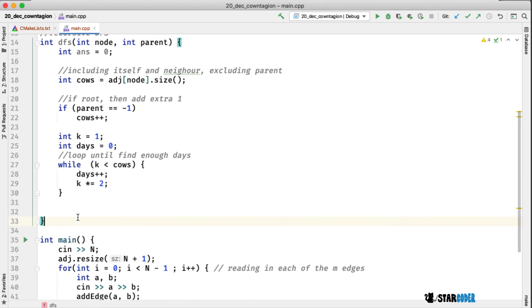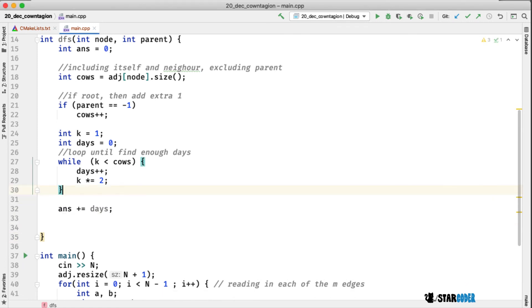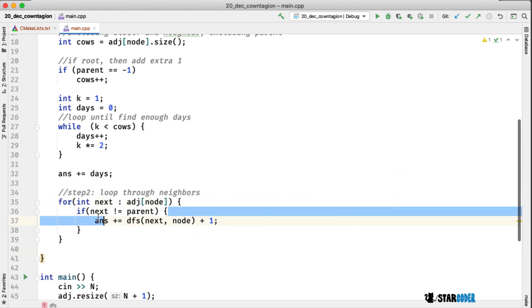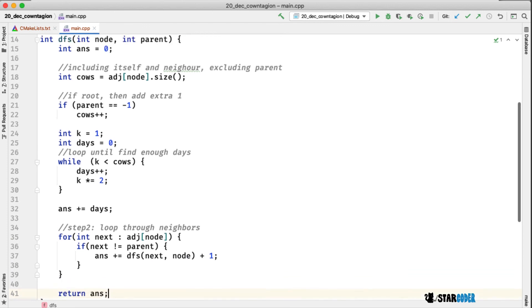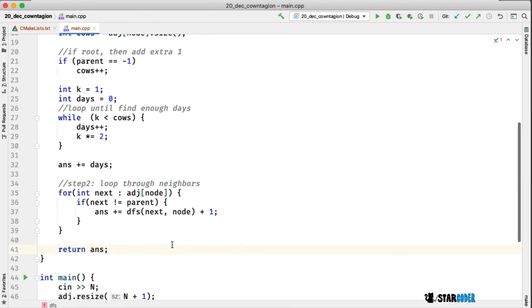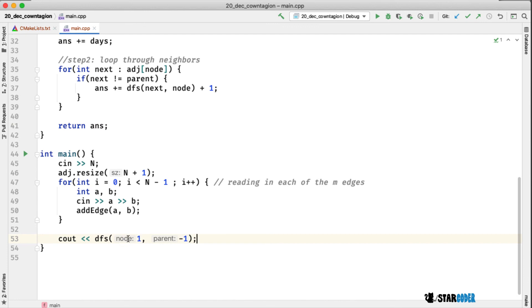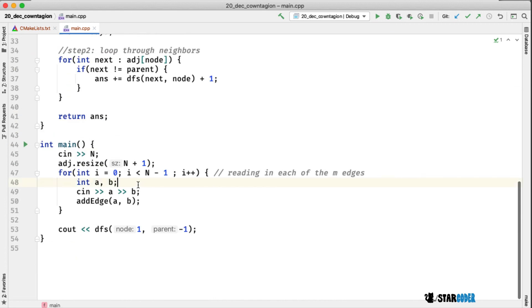We then loop through all neighbors, and for each one that is not the parent (i.e., is a child), we add one extra day for the traversal down to that farm. At the end we return our answer. That's the complete DFS. Finally, we output the result of calling DFS with node one and parent set to negative one. And that's the end of the program.